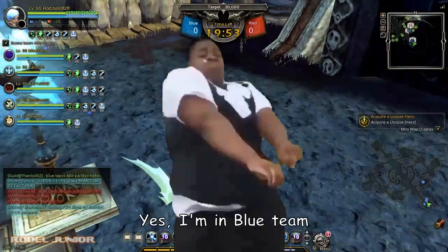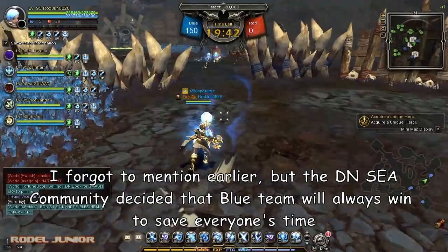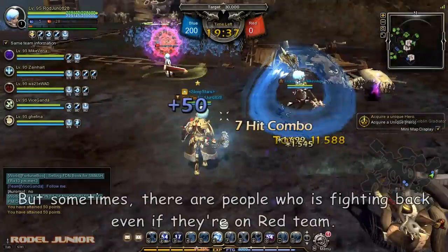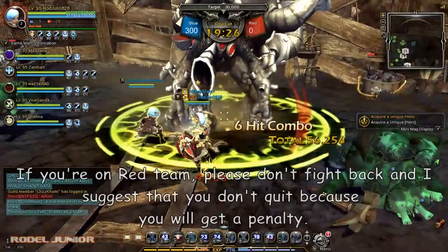The DNC community decided that the blue team will always win to save everyone's time. But sometimes there are people who fight back even if they're on the red team. If you're on the red team, please don't fight back, and I suggest that you don't quit because you will get a penalty.